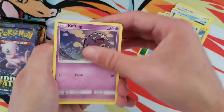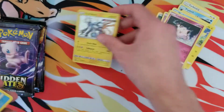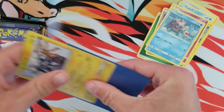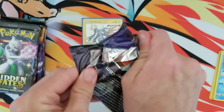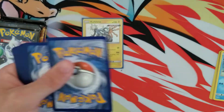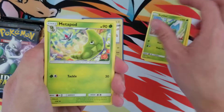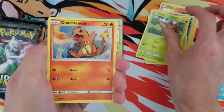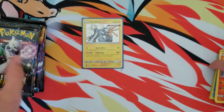That is the main goal obviously. We got a Zircatree starting it off — shiny Zircatree! Let me get the sleeves, you gotta sleeve up these little baby shinies. Alrighty, so that's a good way to start it off. Next one — code, there you go. Electric energy, Scyther, Metapod, Magmar, Staryu, Ekans, Caterpie, Paras, Charmander, a Scyther, and a Zapdos — it's a holo Zapdos, that's okay.